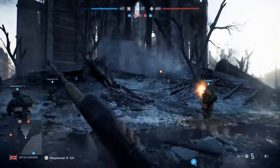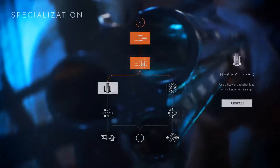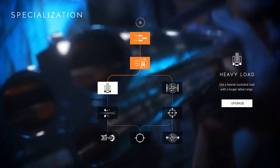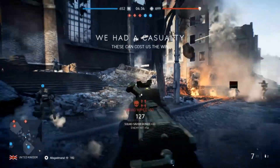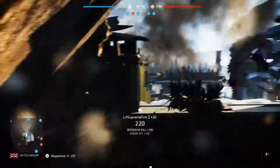Define how your weapon feels and performs on the battlefield. As you play and progress, you'll unlock tactical choices that affect how your weapons and vehicles look and perform. Complete daily orders or take on special assignments to equip your company with new gear, weapons and vehicles.